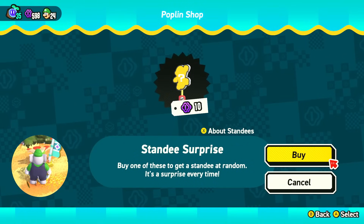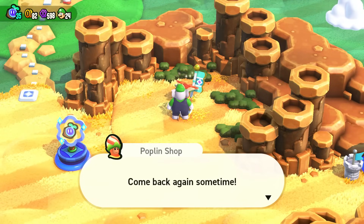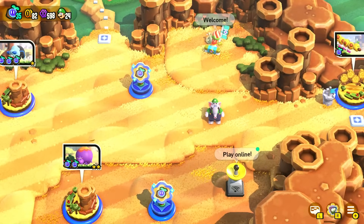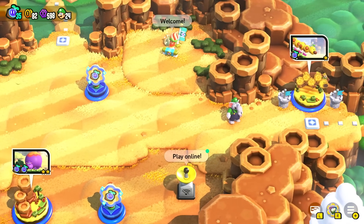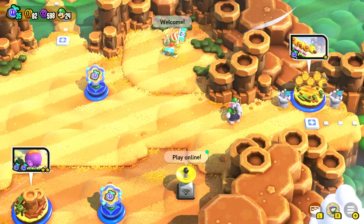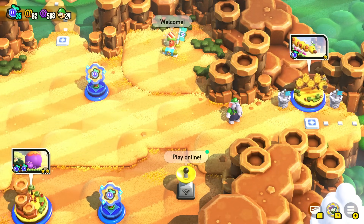We get Crouching Yellow Yoshi and our last one of today is Posing Nabbit! So we got so many cool things. We were able to explore this world 100% and there's still so much more left to do in this game. The next episode we'll be heading to World 2 and doing more of the same with our next character — I think it's going to be Princess Peach! I'm really looking forward to it. That's going to wrap it up for today's episode of Super Mario Bros. Wonder — thank you guys so much for watching, I'll see you next time, bye bye!